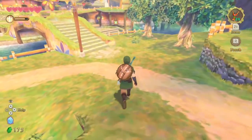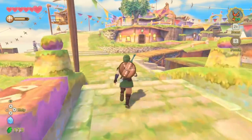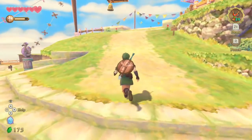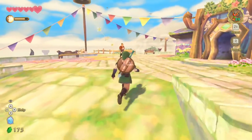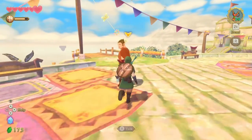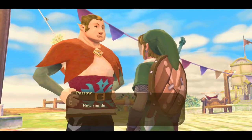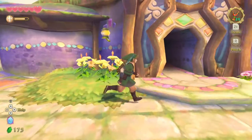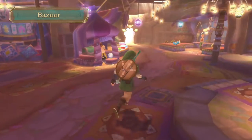Let's visit the bazaar and stock up on potions. I've got 175 rupees — I hope that's enough. I can also visit Beetle's Air Shop, but I'll go to the bazaar first. I talk to an NPC who says 'I heard you won the wing ceremony, congratulations!' Previously the problem was my bird was gone, now Zelda is gone — always someone's gone.